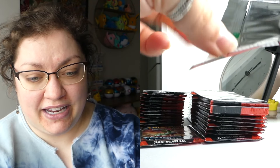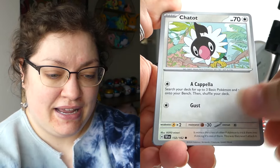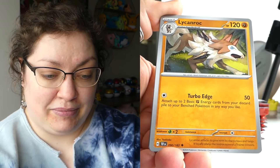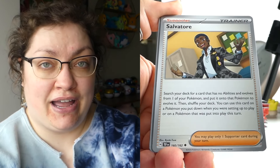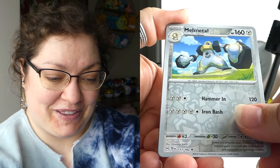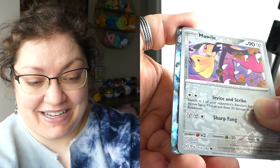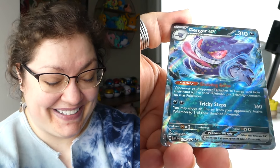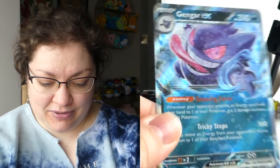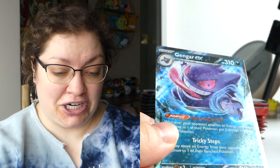We've also got those Ace Spec trainer cards that I've pulled a handful of, because I did open a couple things off camera after I opened my booster box. We do have another reverse rare with this Melmetal, a Mawile, and we have something — it looks like an EX card. Okay, I haven't pulled this one yet. I will take it! Gengar, looking absolutely horrifying. I don't want that tongue anywhere near me, please and thank you, or those grabby little hands — but it's a pretty cool looking card and I don't have it.